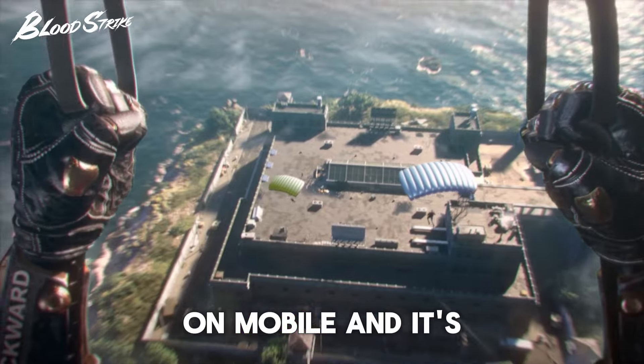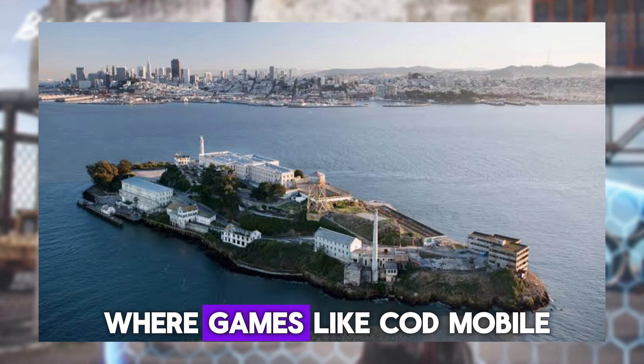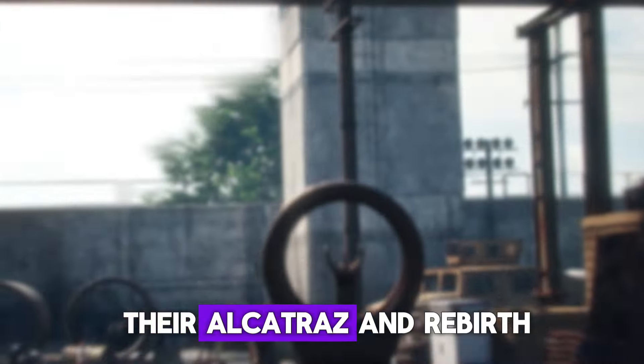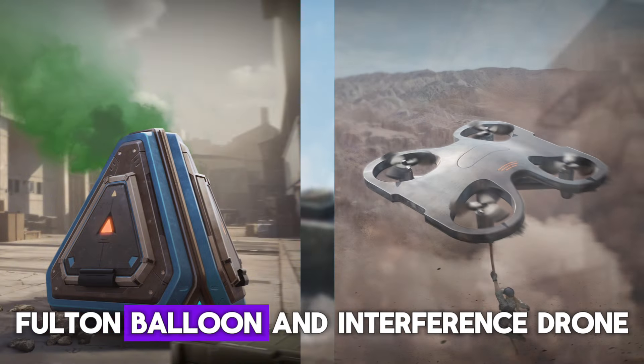We also got the full release of Shutter Island on mobile and it's available in ranked and unranked modes. It is made to look like the Alcatraz prison in California, which is where games like COD Mobile and Warzone Mobile also took inspiration for their Alcatraz and Rebirth maps. There are also three new tactical supports in the game: the Express Shop, Fulton Balloon, and Interference Drone.